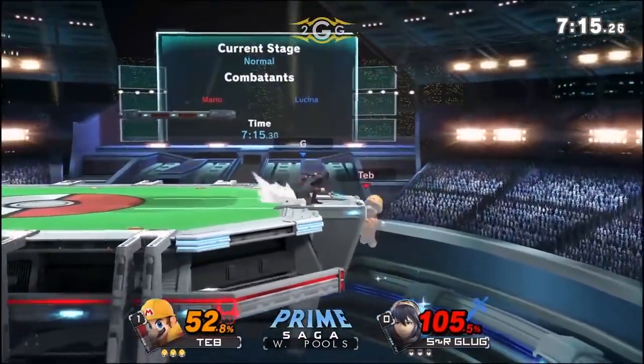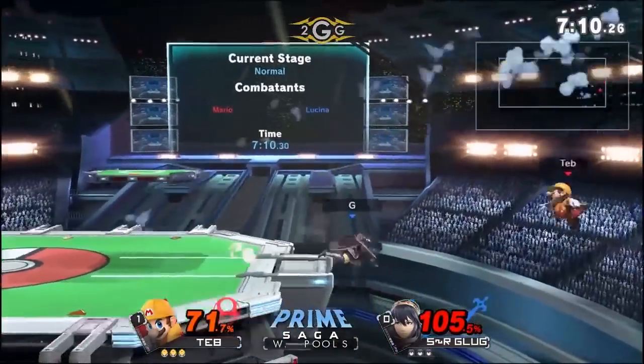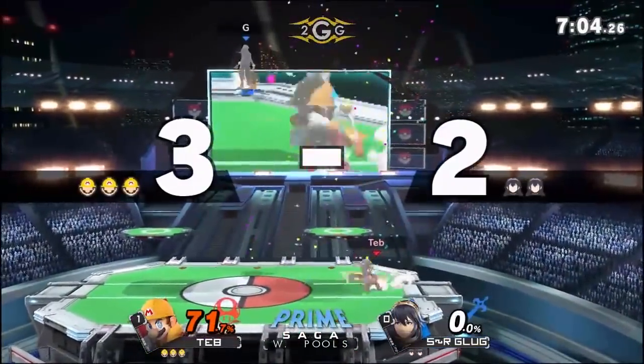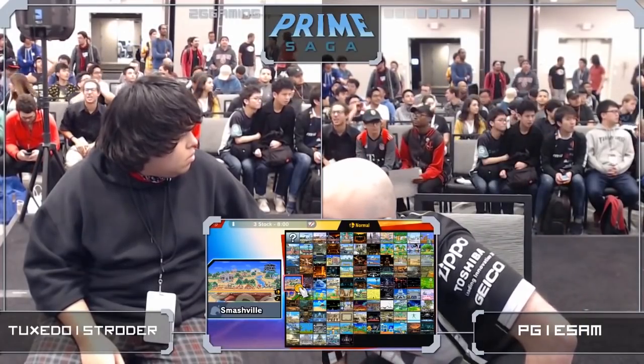We both know how much Mario struggles to get in against sword characters. They, of course, create that barrier that makes it so difficult for someone with very little stubby arms to get in, but Teb has found his way in, and an up smash connects onto Glug. He definitely turned on the aggression, and that's what we were talking about earlier.